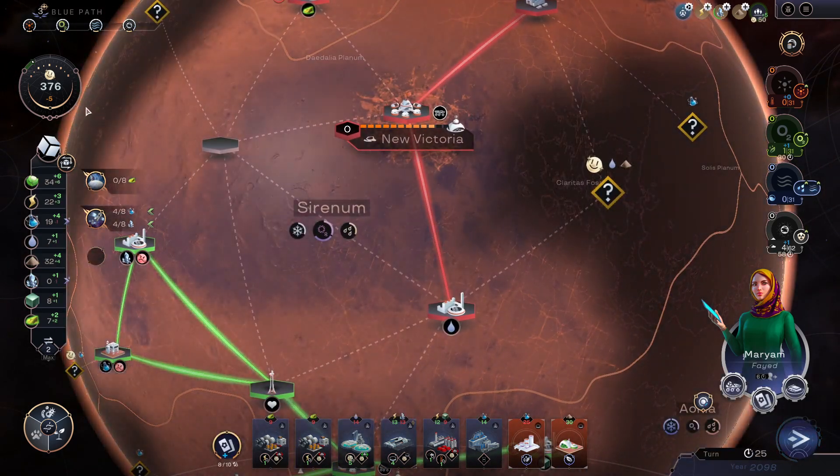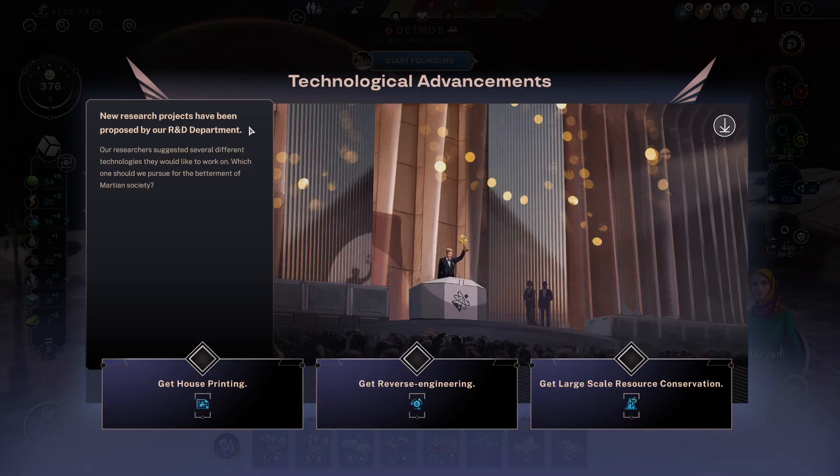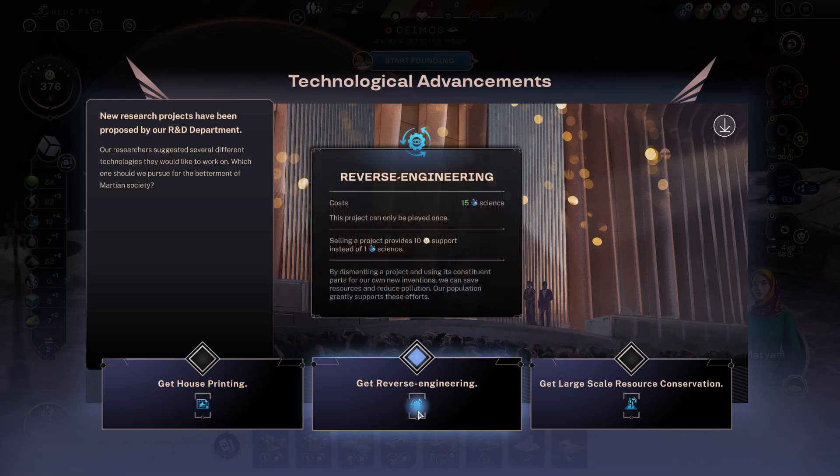Support's going down a little bit, but I think it's fine. It's the price of our explorers, scientists and engineers have come to the conclusion that we could build a city on the Martian moon Damus. A moon city on Damus would be the perfect base of operations to coordinate other space projects from. View Damus. Technological advancements — new research projects have been proposed by our R&D department. House printing, 40 science — gain 2 titanium when constructing a city building. Reverse engineering, 15 science — selling a project provides 10 support instead of 1 science. Huh, that's interesting.